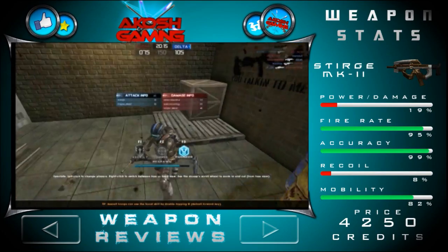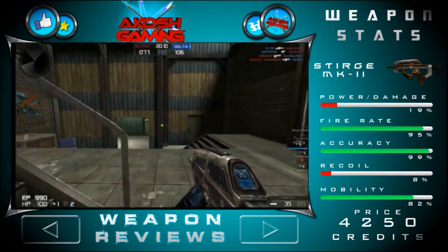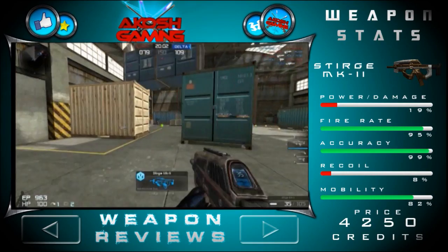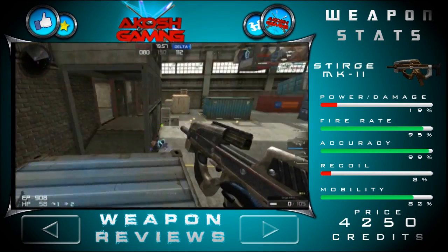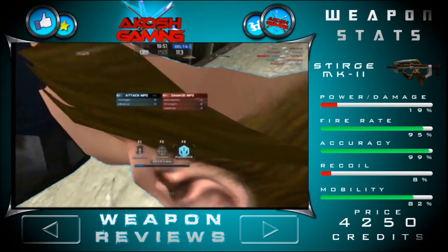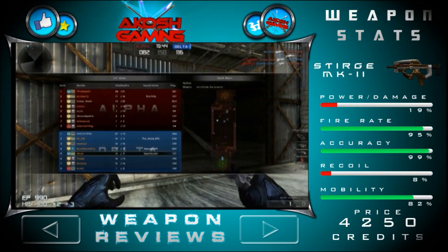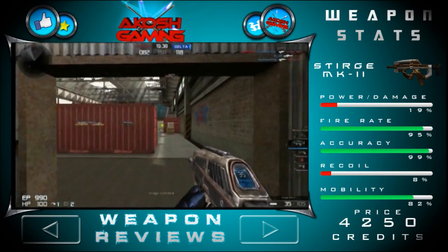As you can see, the weapon is an engineer class weapon and it costs only four thousand two hundred and fifty coins in the store. So if you are an engineer class — or consider joining the engineer class — go over there and just try this weapon. It's a great weapon to use, very easy to use, and I do recommend it for you guys. Head over to the store and try that weapon out if you are engineer class.